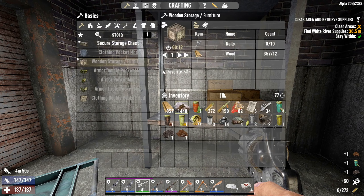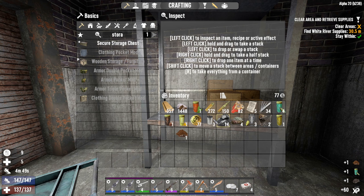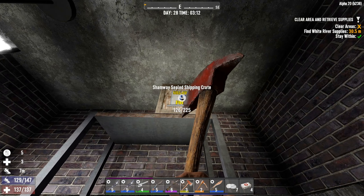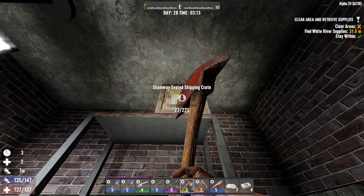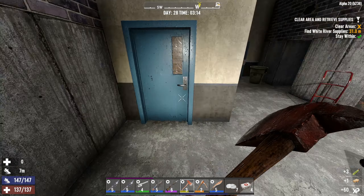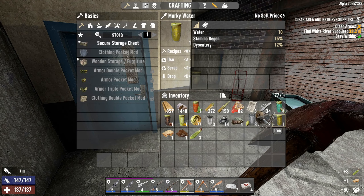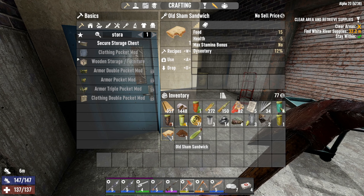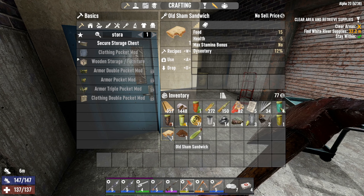Let's loot this again. Another charred meat. Shammy, what do you got for me this time? Another sham sandwich. The sham sandwich gives me negative five health.